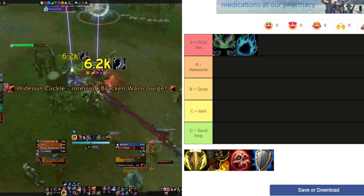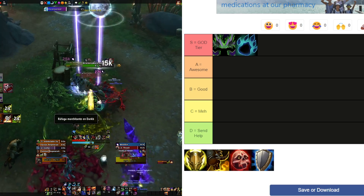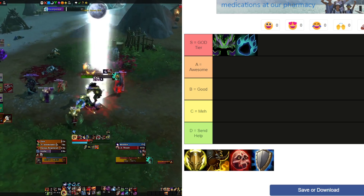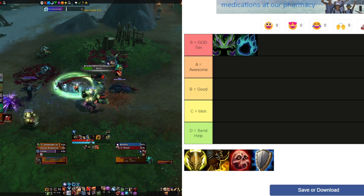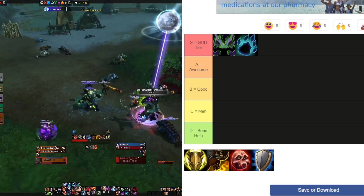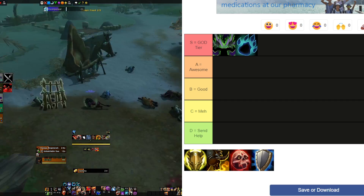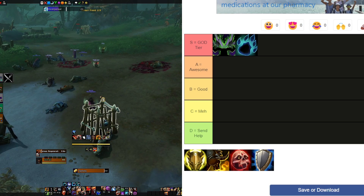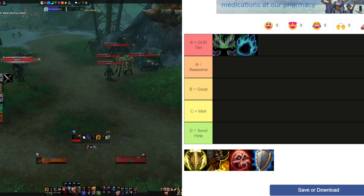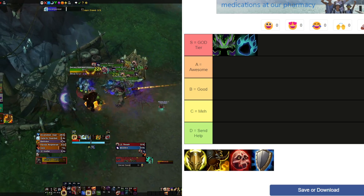They've got two incredible builds right now for pushing high content. One is the Frailty build, which is fantastic all around for both damage and survivability with incredible self-healing — probably my favorite of the two. The second one, which a lot of people are playing, is the Feed the Demon build. It has a cheat death in it, so it's less punishing if you make mistakes, and you basically have Demon Spikes up all the time, making you passively more tanky. Great for newer players learning the spec.